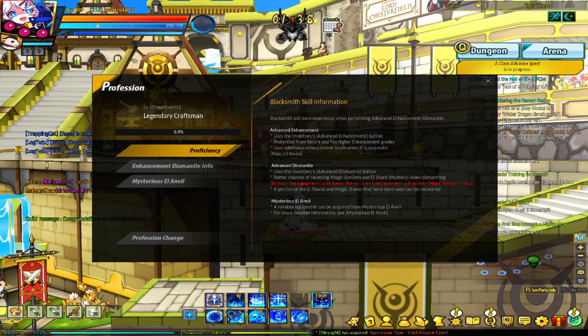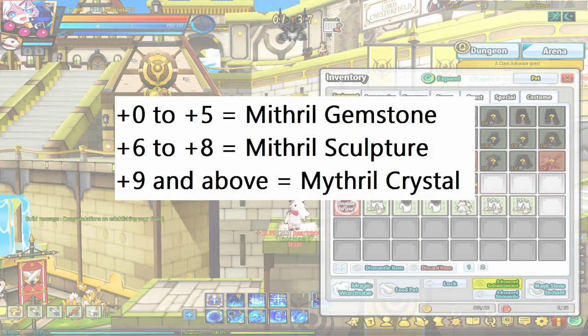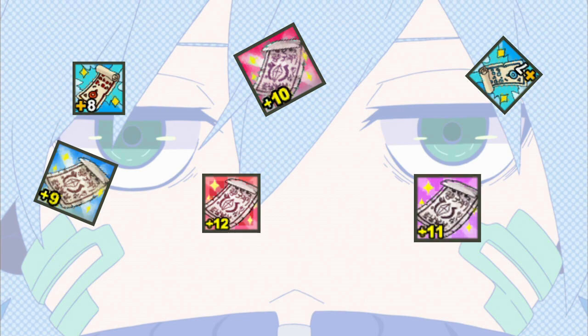One way to make enhancing easier is to have a character with a blacksmith profession. The blacksmith profession has an advanced enhancement option. When using advanced enhancement, in addition to ED and blessed enhancement stones, you will need blacksmith materials. The material you need will depend on the current enhancement level of your equipment. These materials are largely obtained from doing dungeons on a character with a treasure hunter profession, or bought from the board. In addition, you will have a higher chance of a successful enhancement, and you have a chance of going up not 1 but up to 3 enhancement levels. For example, if you have a plus 8 and advanced enhance, you have a chance of getting a plus 11. This only works up until plus 11.